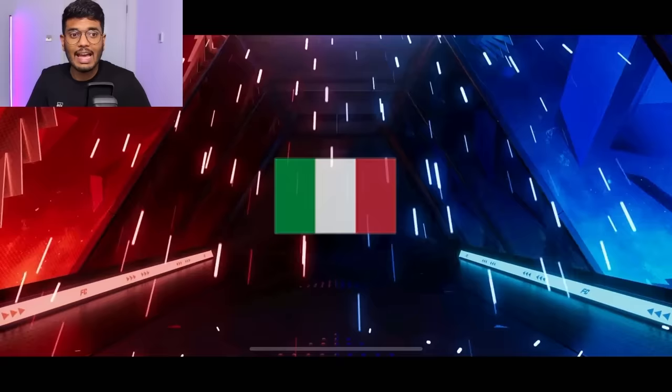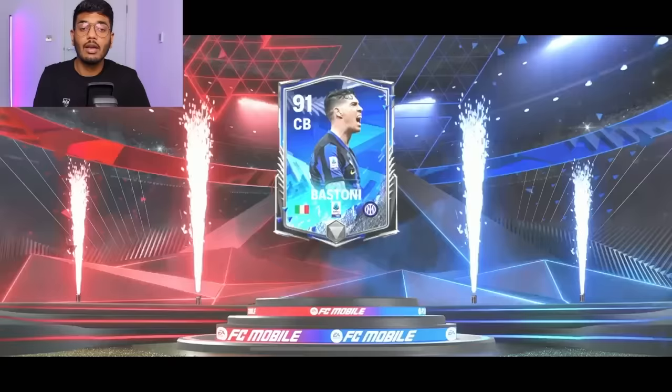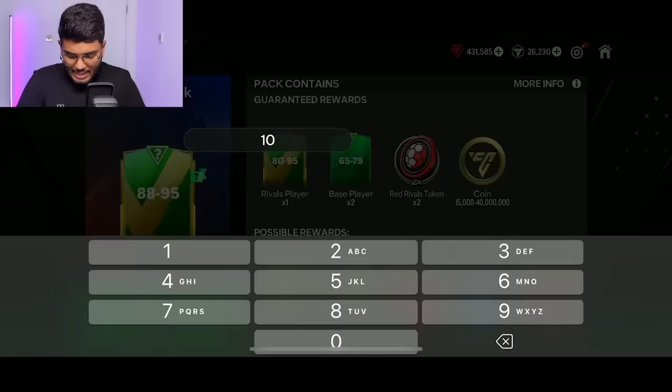And it's a freaking workout again. Italy center back — Mancini? No, sorry, it's Bastoni! That's a great pull — 15 million coins worth and 20 red rivals tokens. That's a beautiful pack.